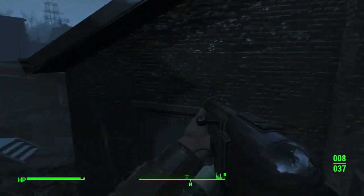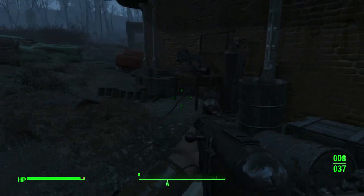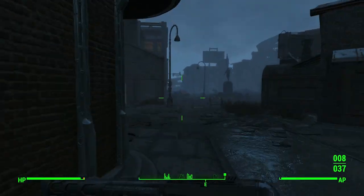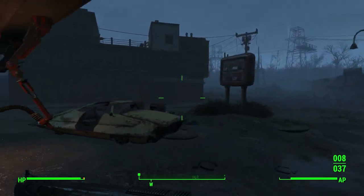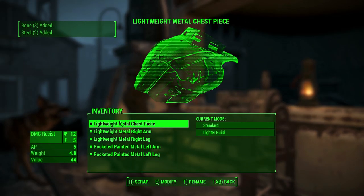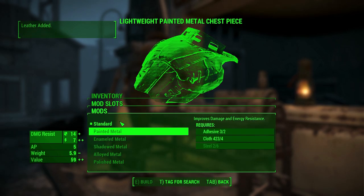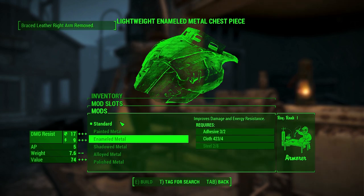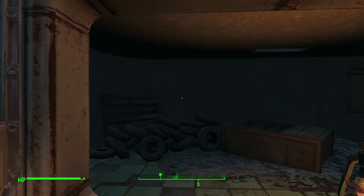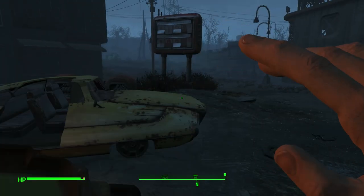Gunslinger — actually since I have the gunslinger perk I'll probably use the pistol then. Local leader — let's put in local leader. It allows you to build better stuff in your towns, things that will earn you money and bring in more immigrants — because obviously having yourself a stacked township full of people with guns might be a good idea. We have a workbench over here but I think all of my stuff is back at my previous location. What I'm looking for is the Rocket Mart over here — they have a weapons workbench around the back just in case you wanted to use that.